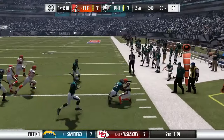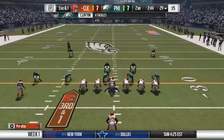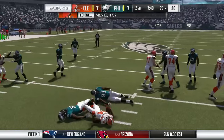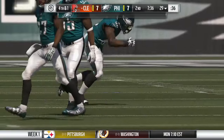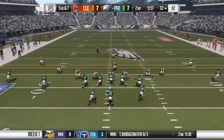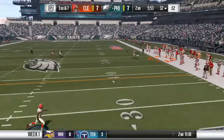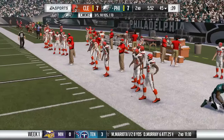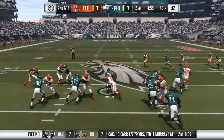On offense, the carry goes to Isaiah Crowell outside — close to a first down but not quite. On third and one he gets stuffed, and on fourth and one we're forced to punt. The Eagles get good field position. On third and seven, Carson Wentz finds a wide receiver who makes a spectacular catch for another Eagles first down. We keep forcing them to third down but they just keep converting.